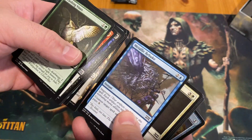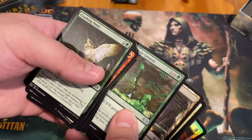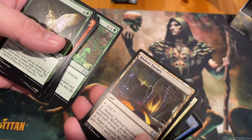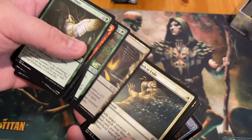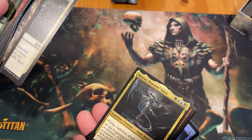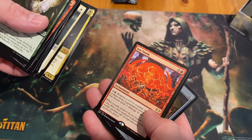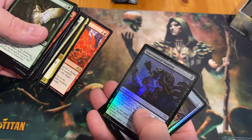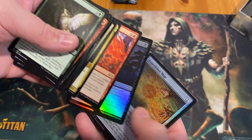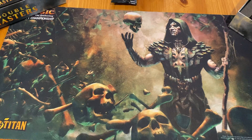Urza's Mine, Gelatinous Genesis, a Factory, and Path to Exile appear. Then an Ice and Iron Storm and Supernatural Stamina make for beautiful foils. The hosts admire the card quality and artwork as they continue through the packs.